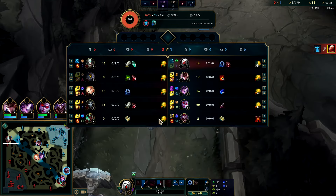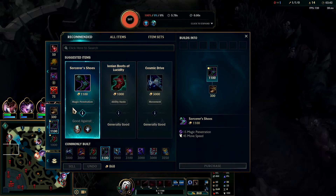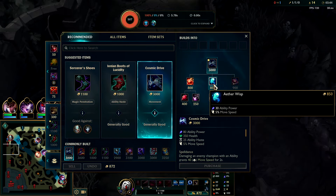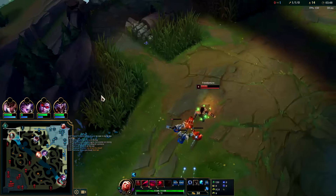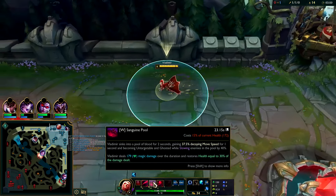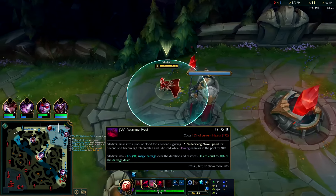Going in with the Q, auto. I'm going for the EW — we hit the whole wave and get him with that. You always want to E then W because you can channel your E while you're in your W, but not after you cast W. Auto Q. Our auto range is a little less than our Q range, so if we can reach him with an auto we can generally reach him with a Q.